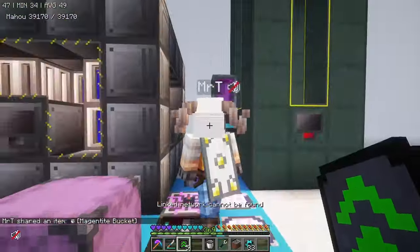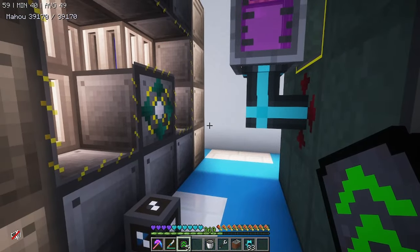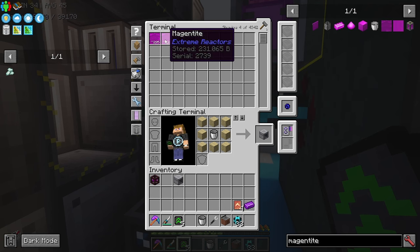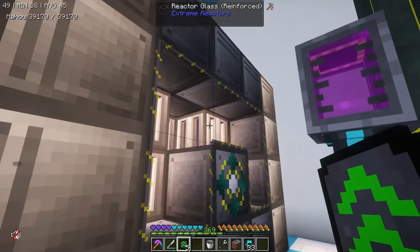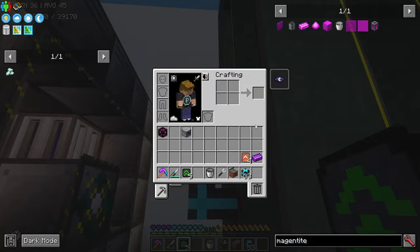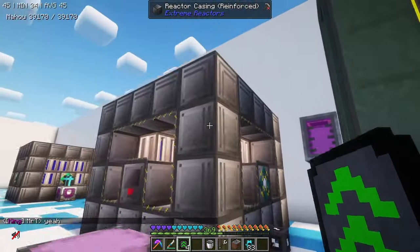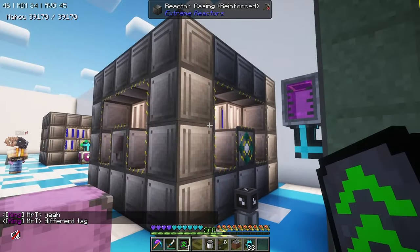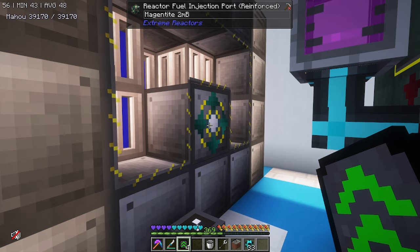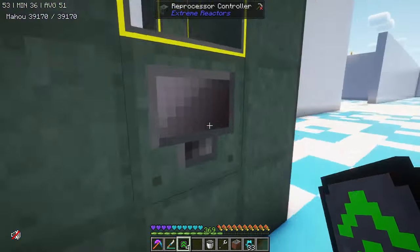There seems to be a bug right now with the magentite being produced from reactors — it turns into a different type of magentite. There's a tags issue, but I would suggest once you set this up, you get yourself the creative tank. That's the only thing that actually works right now. Otherwise people can't create the star. Once fixed, you should be able to connect this reactor ejector port and just pipe it up to your reprocessor.